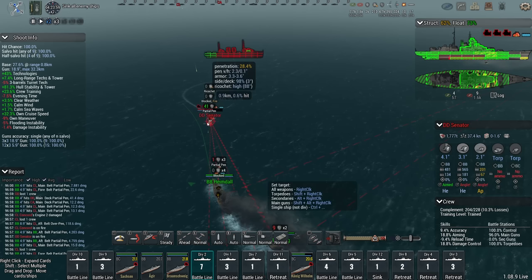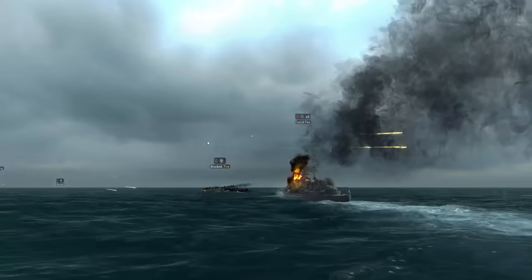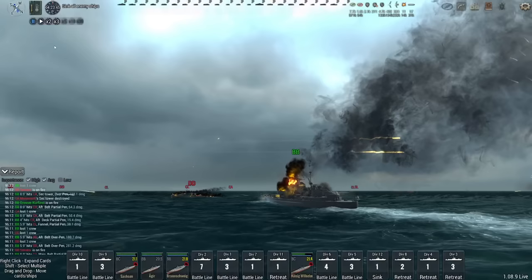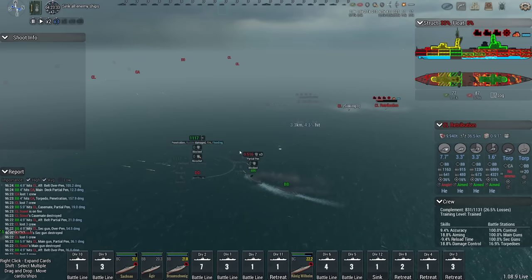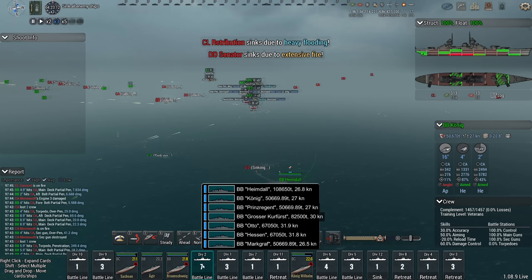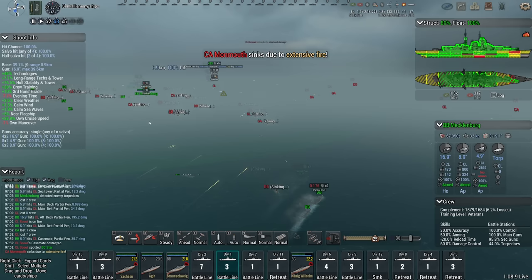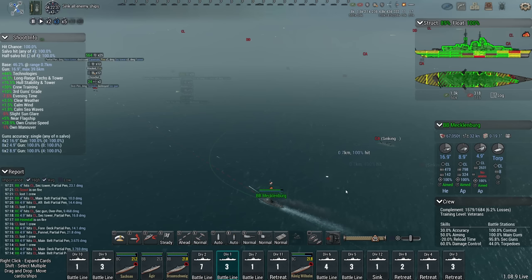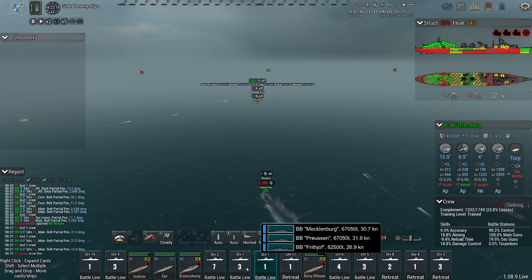56 damage after two torpedo hits — kill it before it rams you. If the game would have a tally of how many ships are actually left that would be quite nice. Retribution is down, Senator down — Monmouth next. Concord down, Monmouth down. Like I said, it's going to snowball now — increasing number of shells focused on a smaller number of ships.